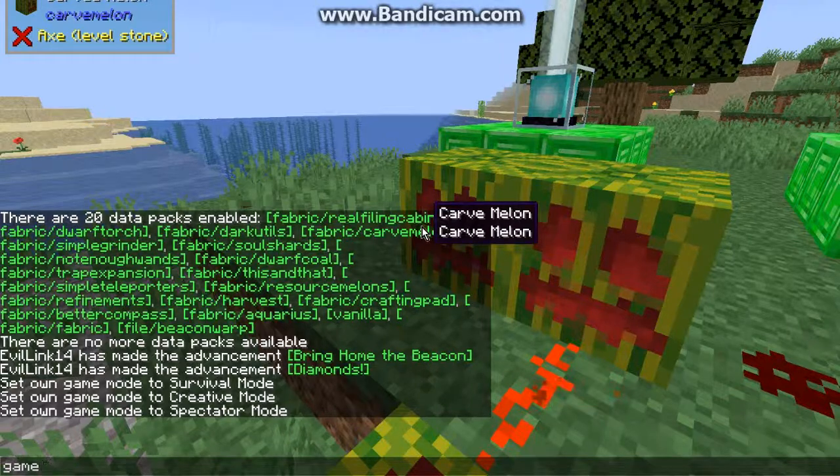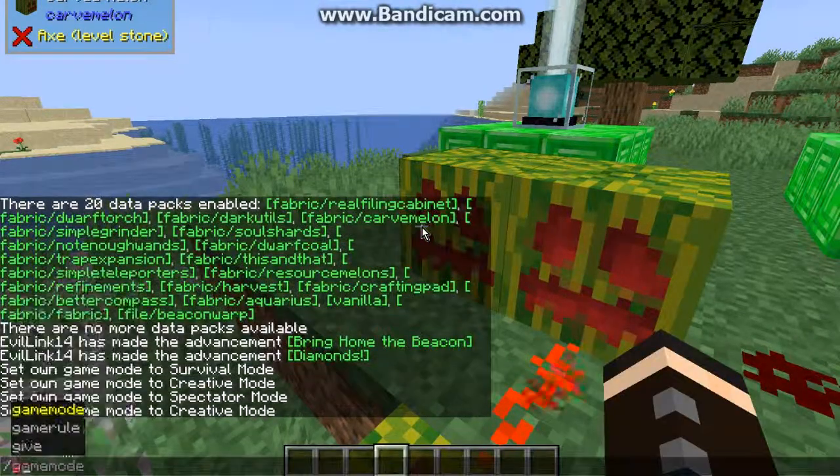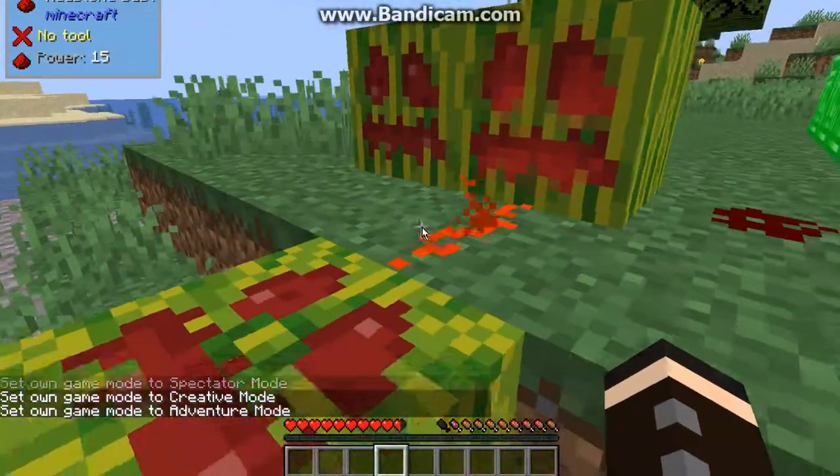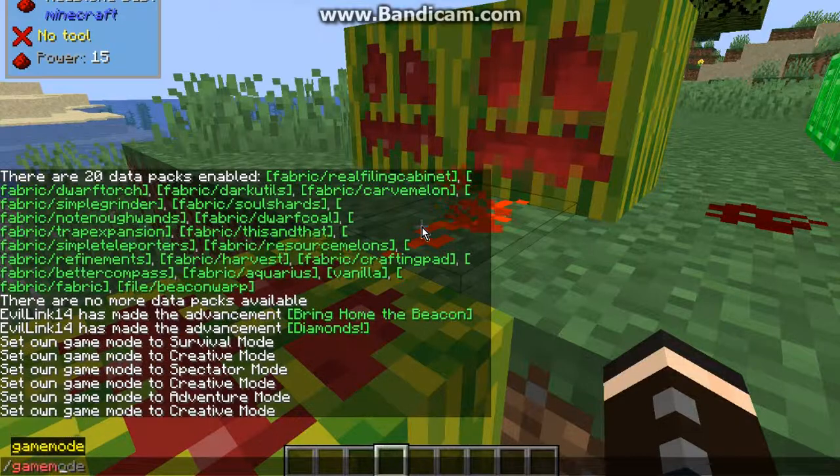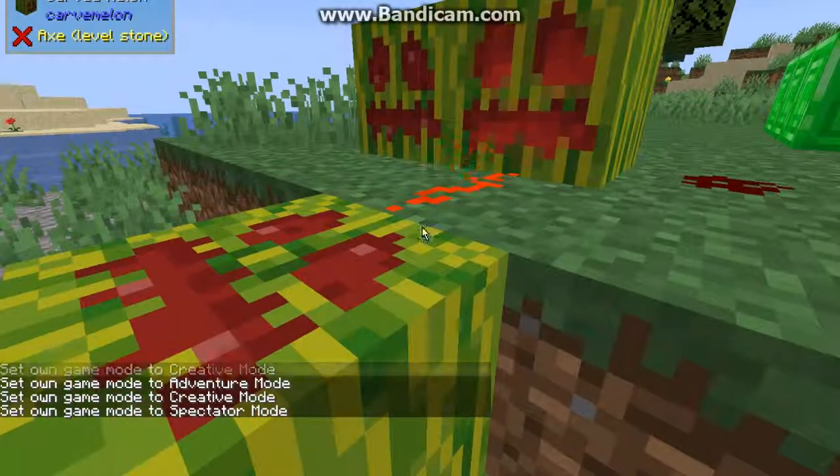Obviously I can do that as normal as well — for creative, I'll do A for adventure, I'll do 1 for creative, I'll do 3 for spectator. You get the idea.